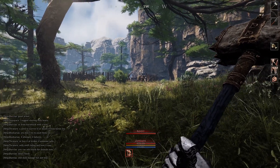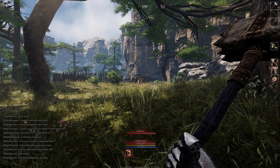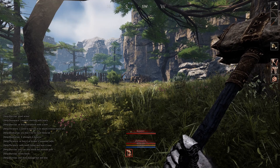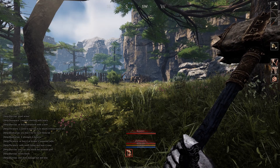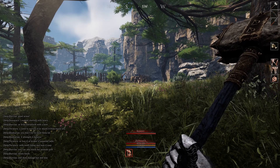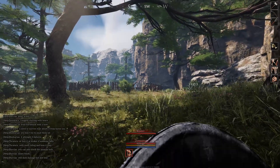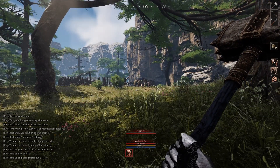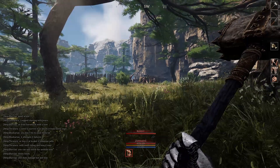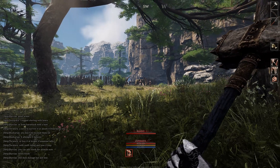When you successfully block an attack, you'll have about two seconds to riposte off of a parry. It will say in the combat log on the lower left-hand screen if you parry. After you successfully parry, if you just click the direction you want to attack immediately, you'll inflict the full amount of damage of that attack as if you had charged it. So it's important to make sure you're blocking and getting your parries.